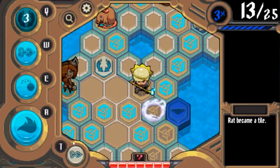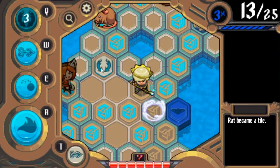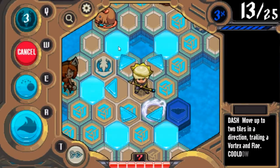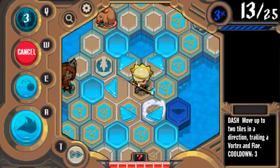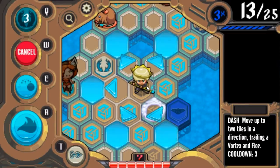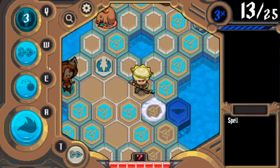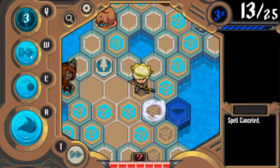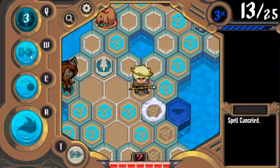Now I found a rune — that's a one-time use item, kind of like a scroll in most RPGs. I want to use this rune so I can pick up the new one. This is Dash, which we haven't talked about — it shoots you two tiles in a direction and leaves flow, which is the slippery stuff, and one vortex. There's a bunch of terrain effects that change what happens when someone is bumped into them. We'll get into all of those.